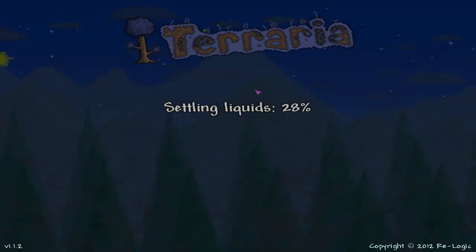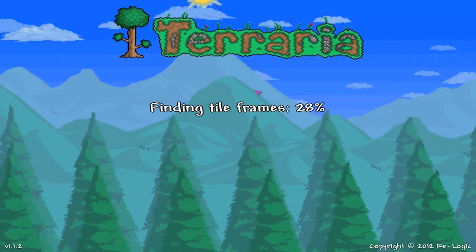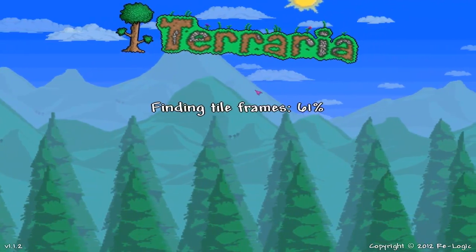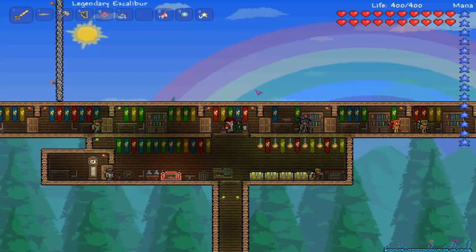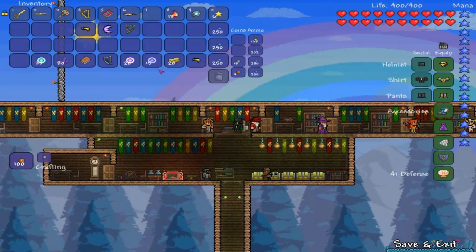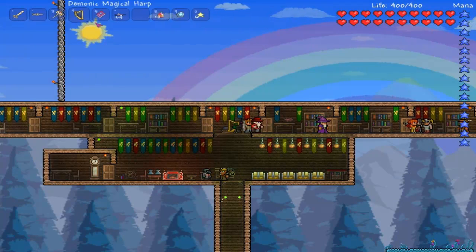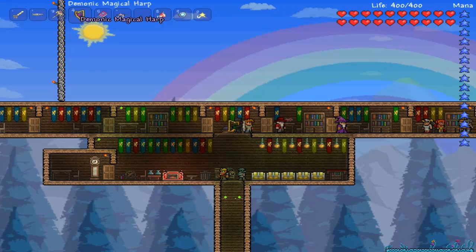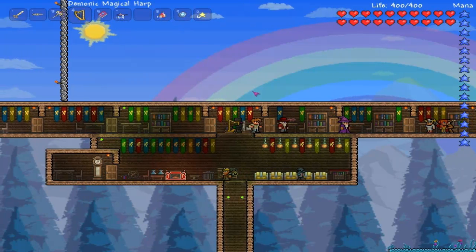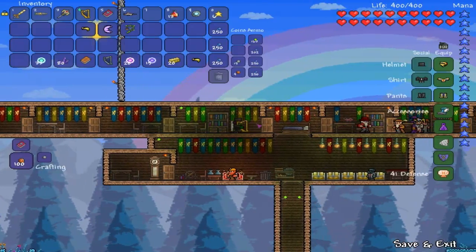It makes the Magical Harp and Crystal Storm. These two, along with the Rainbow Rod — which I'll be doing a tutorial on later — are the most powerful weapons. But these two are the second most powerful. Crystal Storm is really good and so is the harp. Crystal Storm is a lot faster than the harp, though. But I'm not going to show you what it does yet — I'm going to show you how to make it first.